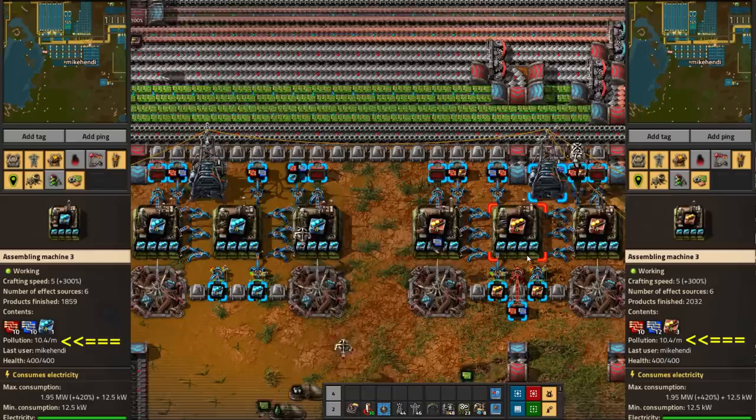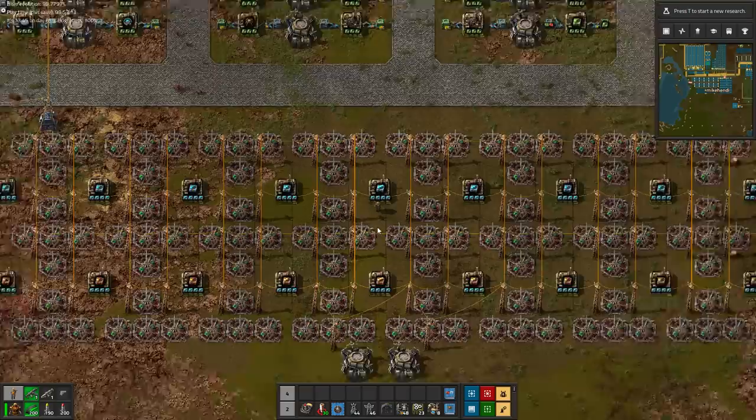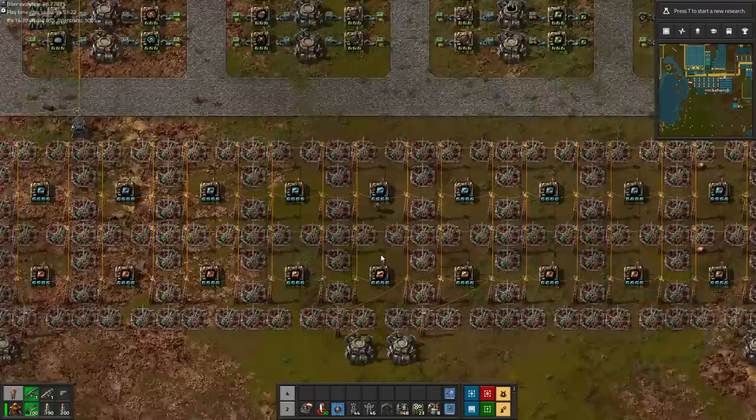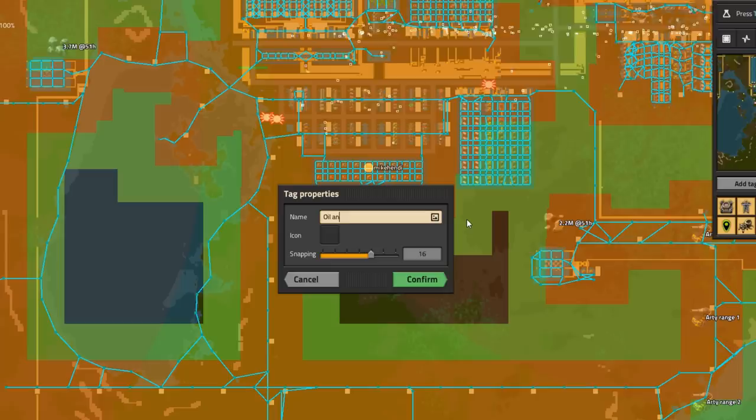The old module 3 production is still going strong, but at 10 pollution per minute per assembler, it's not exactly clean and green. That's why we built this shiny brand new module area. With the assembler surrounded by efficiency beacons, the future module production area will also be certified lean and green. And that leaves the space in the south to set up the whole greenly beaconed new oil processing and coal liquefaction area.